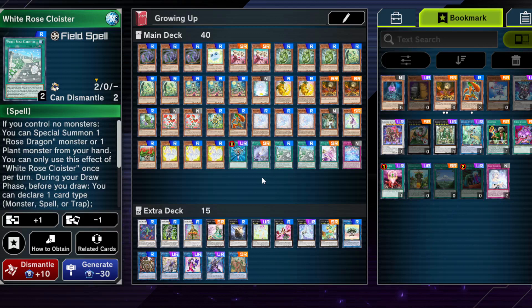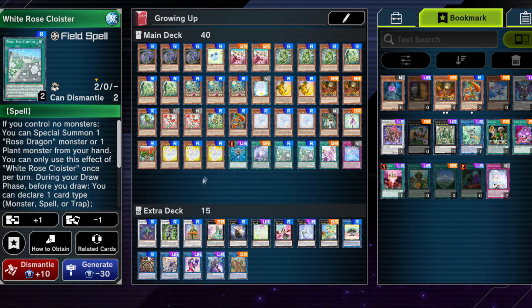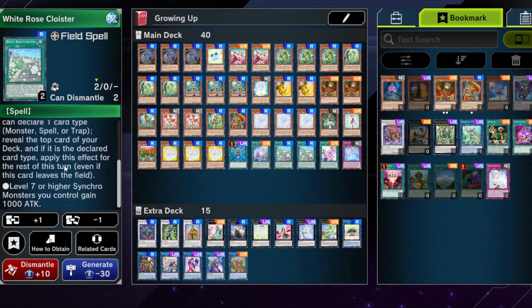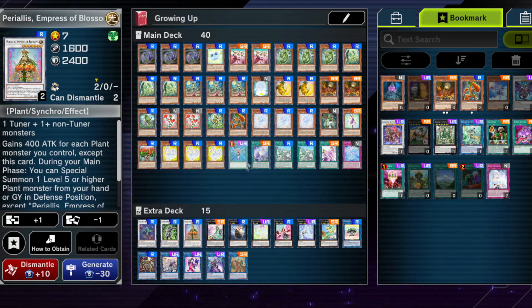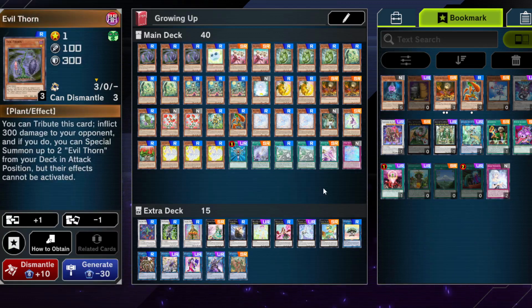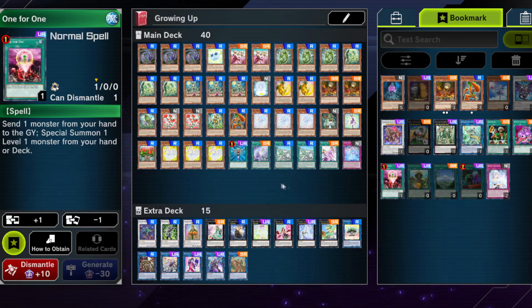We have double White Rose Cloister — a card I initially cut, then reconsidered. It's quite helpful when Evil Thorn or Lonefire Blossom get negated and you have no monsters, as you can still special summon one plant from hand. The second effect boosts level 7 or higher Synchro monsters you control, which can go to quite high attack. The first effect is what really matters here though, giving you more monsters on board and helping circumvent the problem of your key starters being negated.